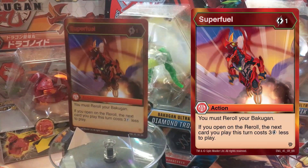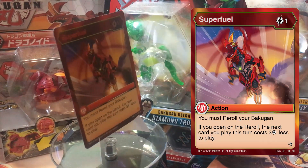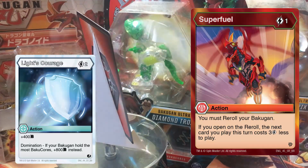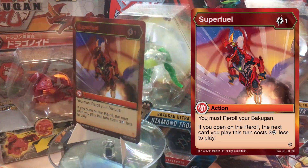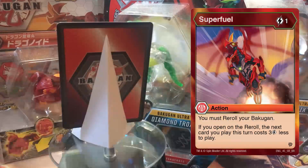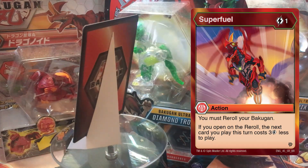And the number 1 card from Resurgence is: Super Fuel. A 1 cost that must re-roll your Bakugan, but if it opens, the next card you play this turn costs 3 less to play. Super Fuel is the best card from this set — not just because of how rare it is to obtain or that it's a good re-roll card, but because of how much damage it can do by reducing play costs by 3. You can second-turn Dan Kuzo, first-turn Shun Kazami, get out Nilius Ultra and expensive evos quicker, play Song of Fire, play boosters at no cost. Get a playset of these and never let go — they are extremely expensive on the secondary market, fit in practically any Pyrus deck, and to this day remain one of the most sought-after cards in the game.